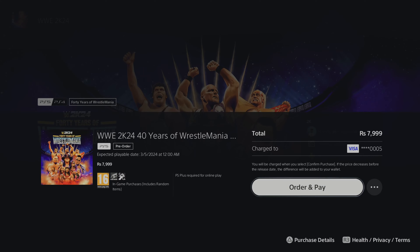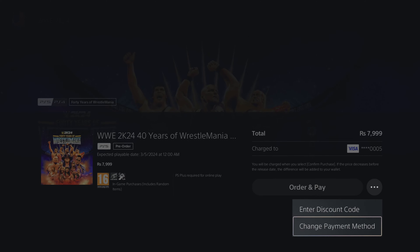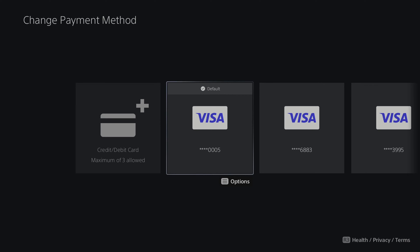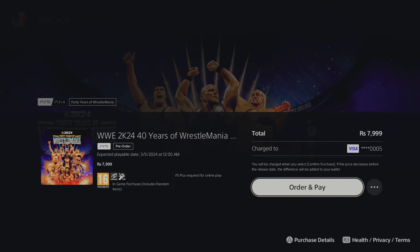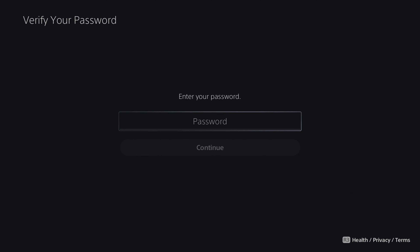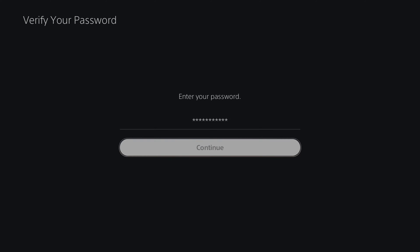This is my credit card. If you don't have one added, just add it. You can also choose to change the payment method and select any other existing credit cards. I'm going back, selecting the card, and going to 'Order and Pay'.